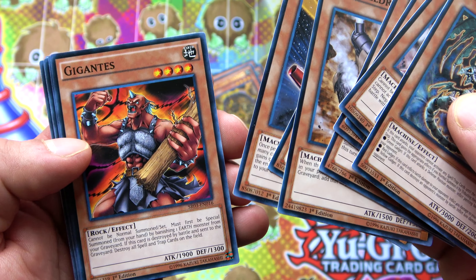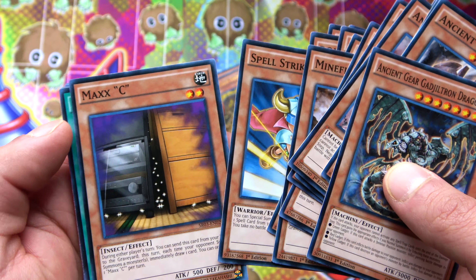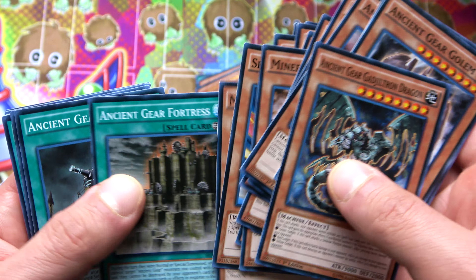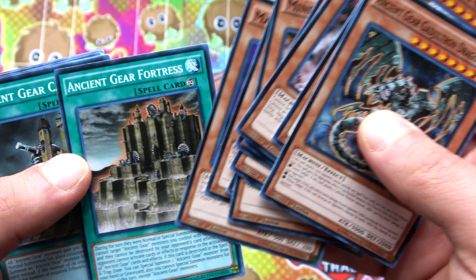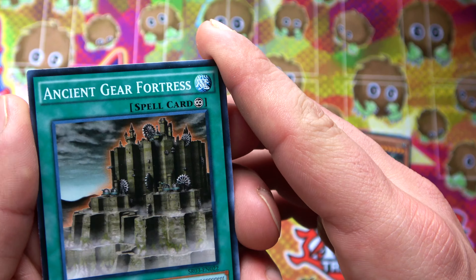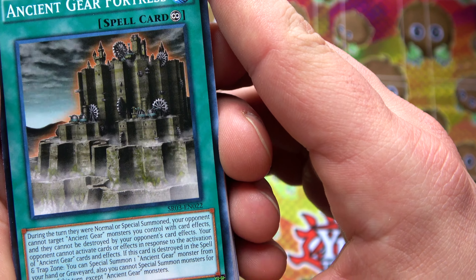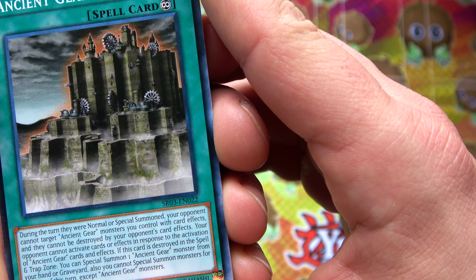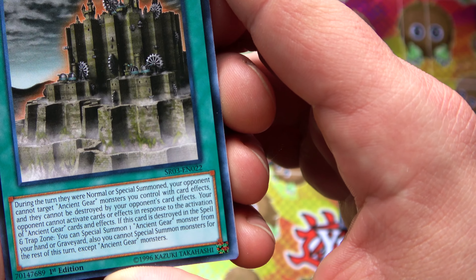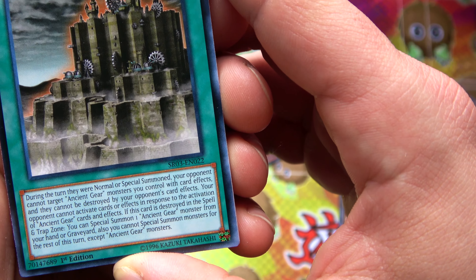Gigantis, which was really popular back in the day with Earth beatdown decks. Boxer, Hardarm Dragon, Spell Striker, Banisher, Maxi. Ancient Gear Fortress and Ancient Gear Castle - both of those are really, really nice with Ancient Gears. Fortress: during the turn they were normal or special summoned, your opponent cannot target Ancient Gear monsters you control with card effects. It cannot be destroyed by your opponent's card effects. Your opponent cannot activate cards or effects in response to the activation of Ancient Gear card effects.